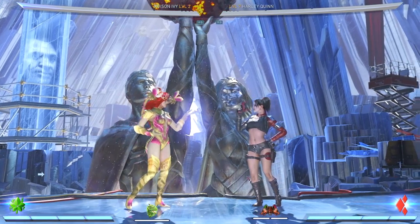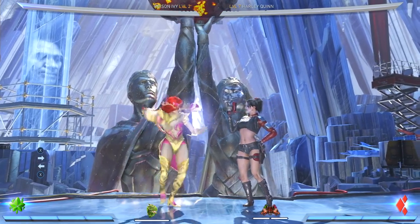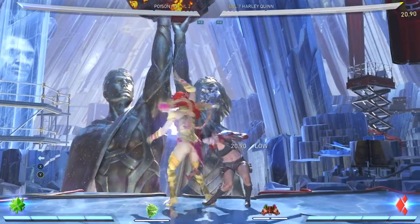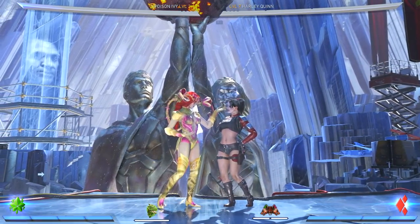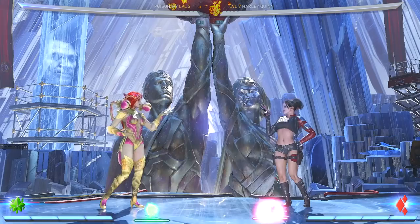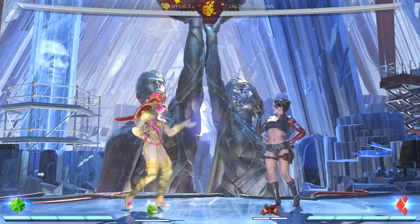Now for some of her combo strings. She has Back 1, a 10-frame low — it doesn't have too much range, but Back 1-2 is completely safe at only minus three. This is a really good safe low combo starter that you can also hit confirm into specials, or cancel into the stance and launch your opponent for a combo.